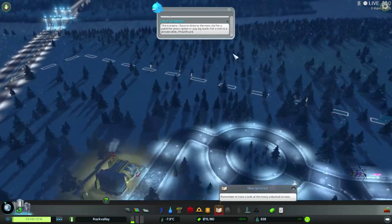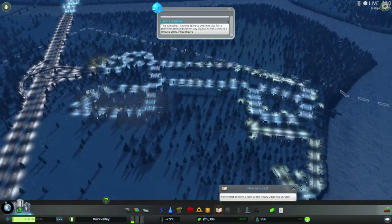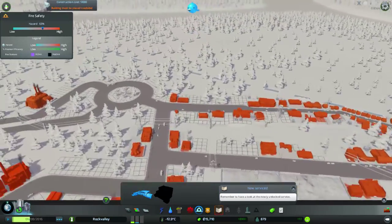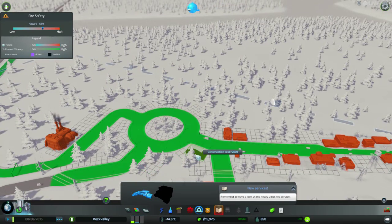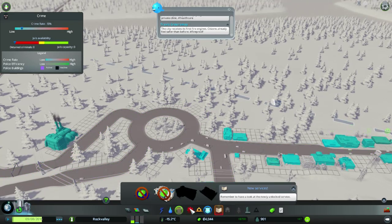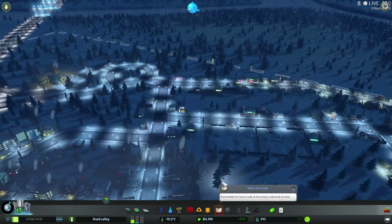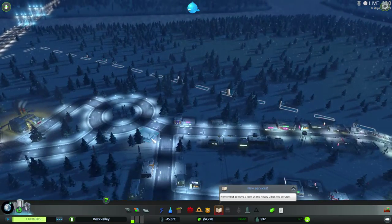This is pretty much what I was doing right now. I am waiting to get some more money. Let's go ahead and add a City Service — I'm going to add the Fire Department there. I don't have any money for anything else, but at least they've got a Fire Department in case something goes wrong in the city, which is great.